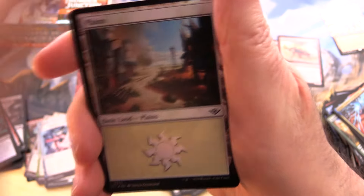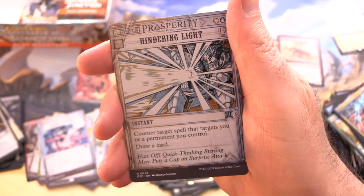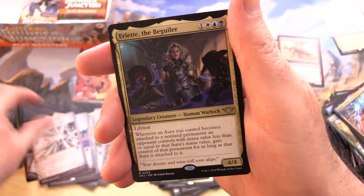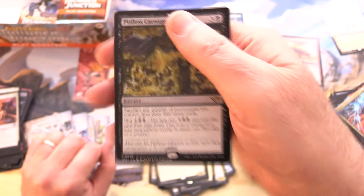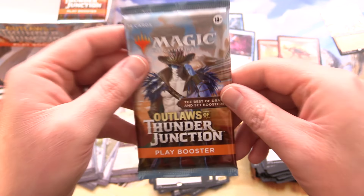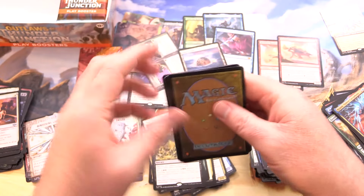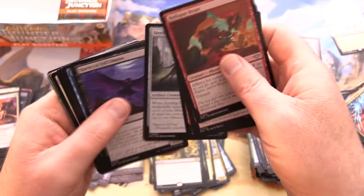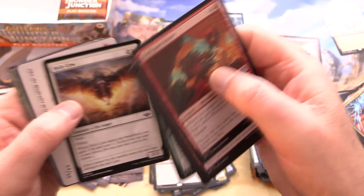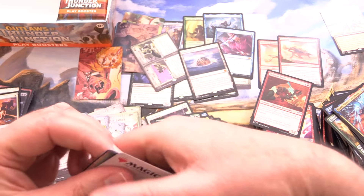Here we have a Foil Plains, a Foil Requisition Raid, Hindering Light, and Ariat the Bugwai, along with Pitiless Carnage — so two rares in that one. That's the cool thing about the Playboosters — you can get multiple rares or Mythics in the pack, I think up to like three or four. Does anyone know what the max is? We haven't come across the Roadrunner or Coyote again — are those like short printed or something?